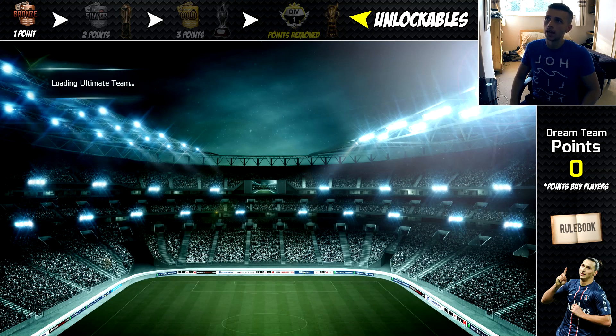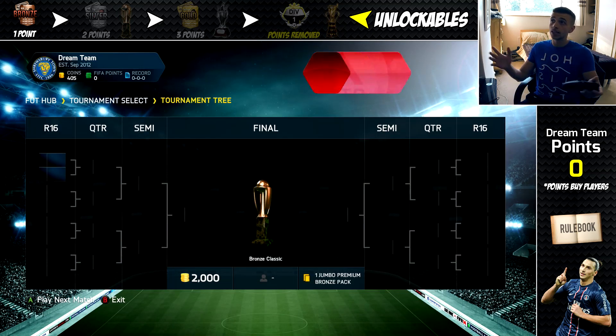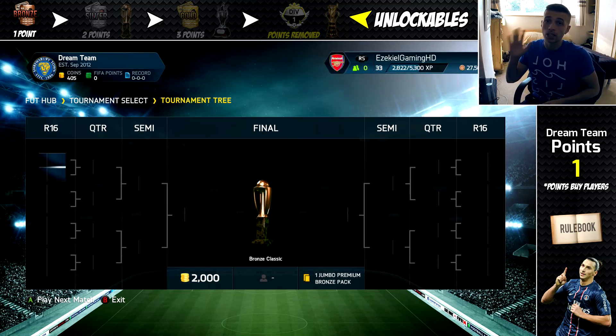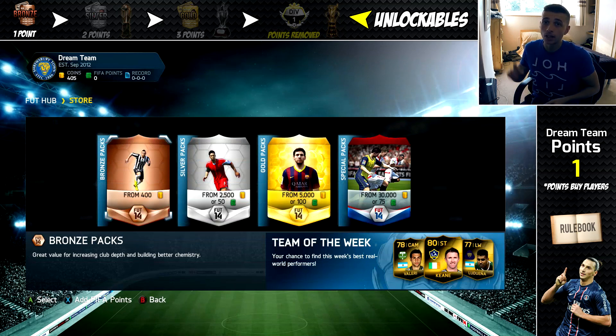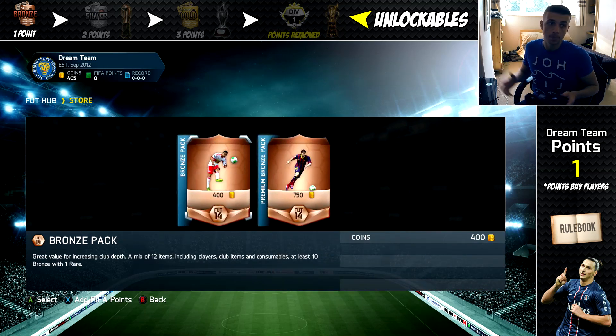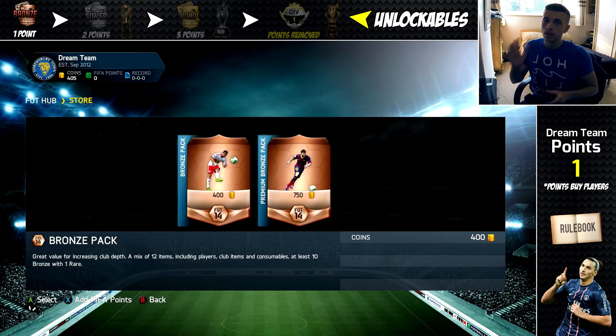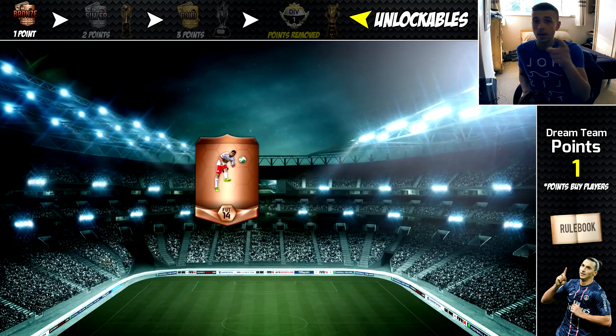I know I was losing - I shouldn't get a loss for that, EA. Nothing's happened - 0, 0, 0 on our account. But we've got 400 coins and we've got one Dream Team point. I'm going to go out and actually buy a player for my team. Actually, I've had a second thought - I've got 400 coins, and it costs 400 coins to open a bronze pack. In that pack I could get five bronze players. A bronze pack doesn't cost me Dream Team points, so we're going to keep that point.